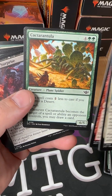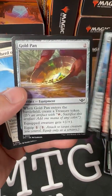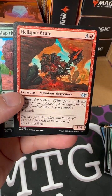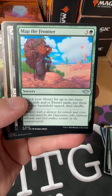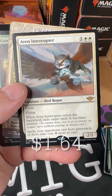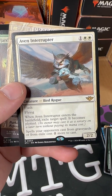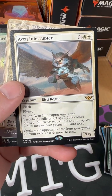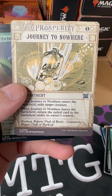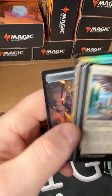Cat or tarantula? Pack six: Oasis Gardener, Gold Pan, Shepherd of the Clouds, Rattleback, Atrophy, Hellspur Brute, Map Frontier. The Avon Interrupter — enters the battlefield, exile target spell, it becomes plotted. Spells your opponent cast from graveyards or from exile cost two more to cast. So it's kind of a hard counterspell — that's cool. Journey to Nowhere, Hard Bristle Bandit, a plains, and a food token.